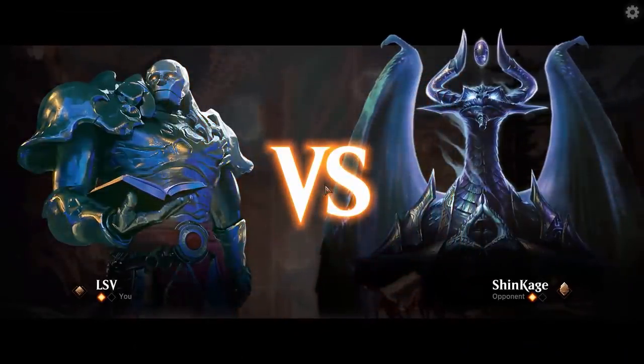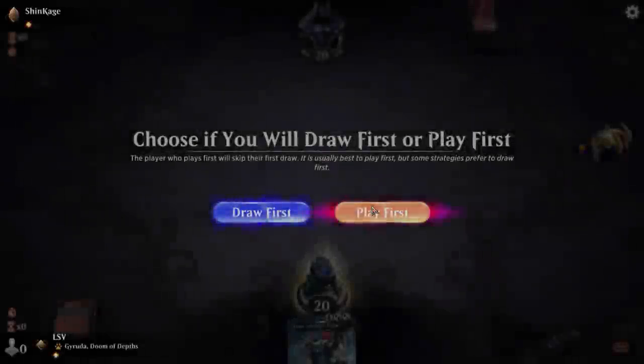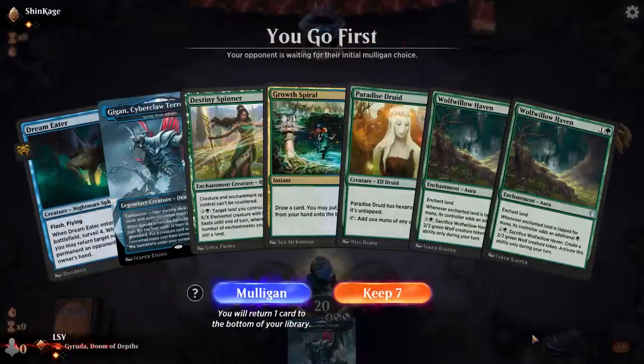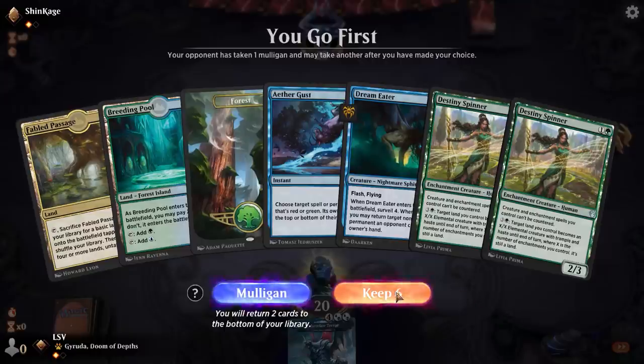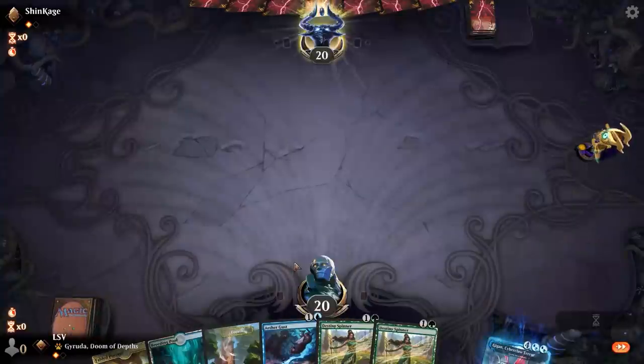I'd like to play first. There's no lands in this hand — okay, I'm in for this hand. I don't have any ramp spells but I think this hand's got to be better than five. I'll put back Dream Eater, because I already have a sick six-drop. Then I go turn-two Destiny Spinner, turn-three Destiny Spinner or Ether Gust, and hopefully that tides me over.